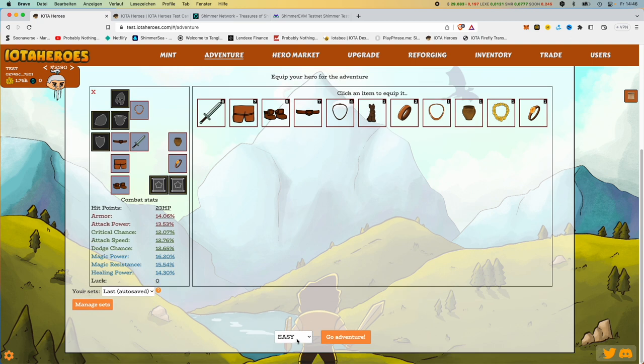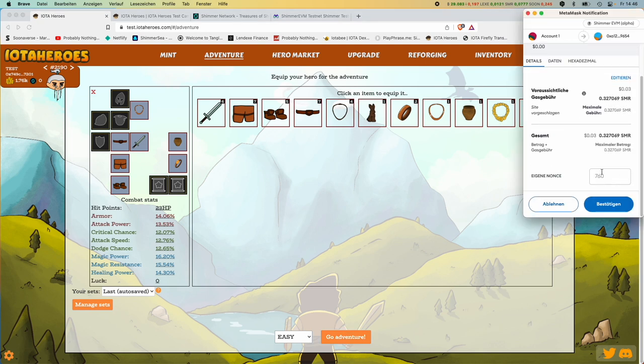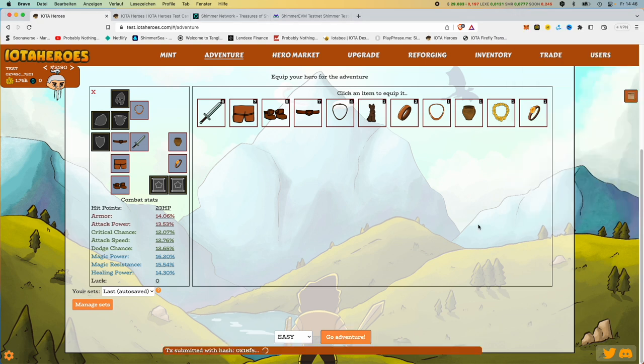At the bottom we see the difficulty levels that we could select for this test — we will run only on easy. And then here on the top right, we go to adventure. So that means we can send these heroes on an adventure. I press it and MetaMask pops up. Let's pay 3 cents in fees again.